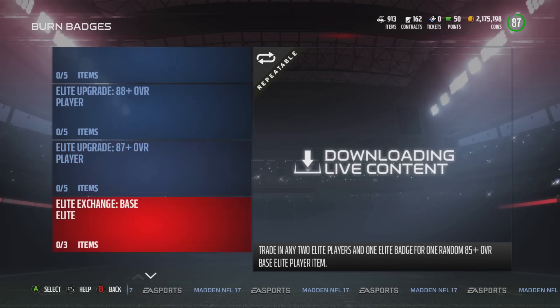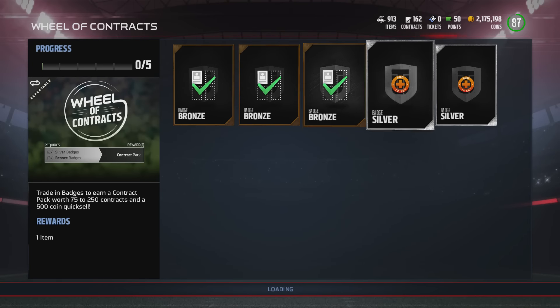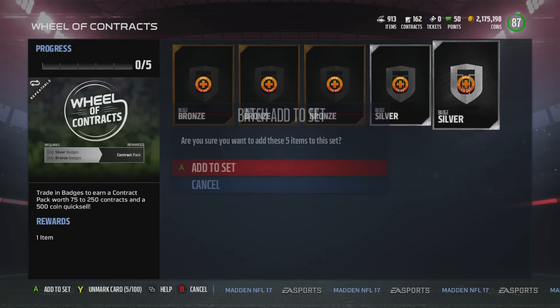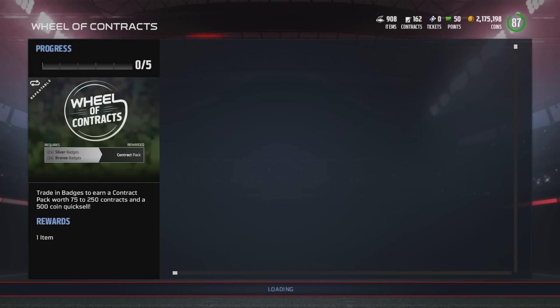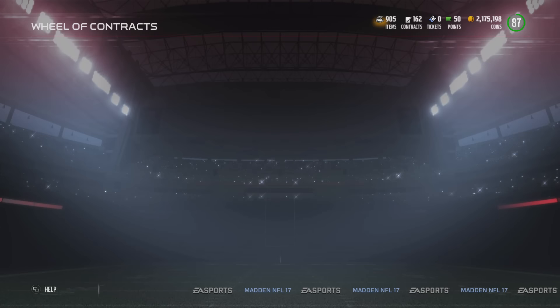It's just a waste of coins — contracts shouldn't even be in the game. The reason it's a waste of coin is because when you go to the store and buy the contracts for 2,000 for 100, those coins go to nobody.